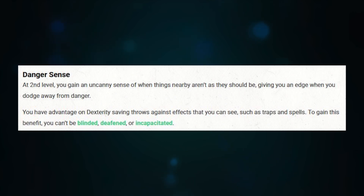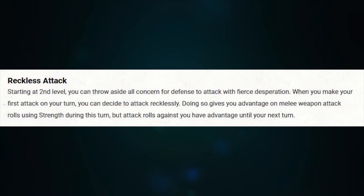Those are really great if you're looking for a more martial character, or a character who doesn't get access to armor. At second level we're also going to get Danger Sense and Reckless Attack. Danger Sense gives you advantage on Dexterity saving throws — nice. Reckless Attack gives you advantage on an attack at a cost, but you can get it. It's awesome for rogues, and going really well if you happen to be Raging to have that extra damage.